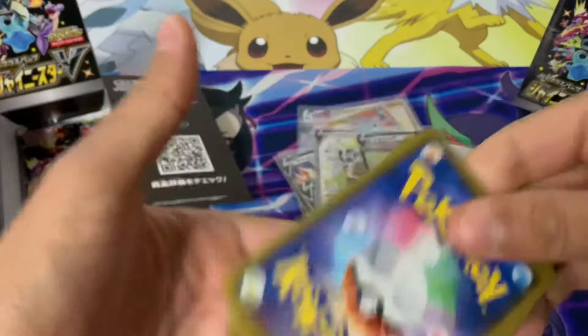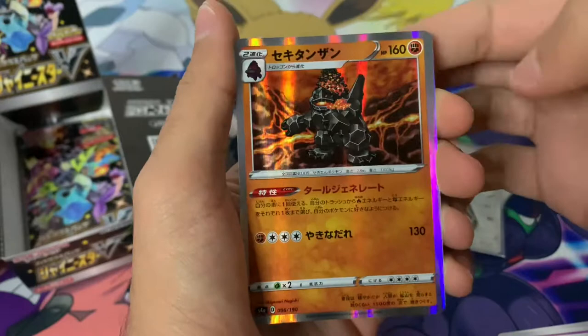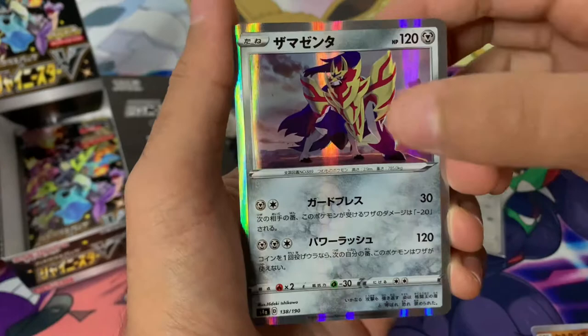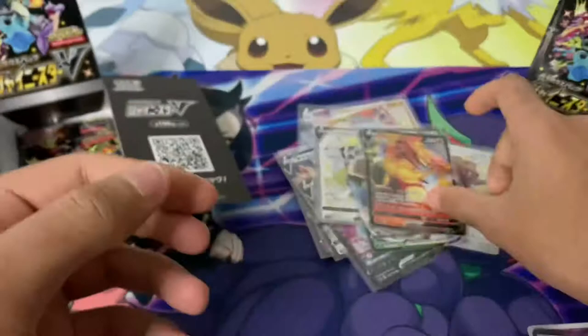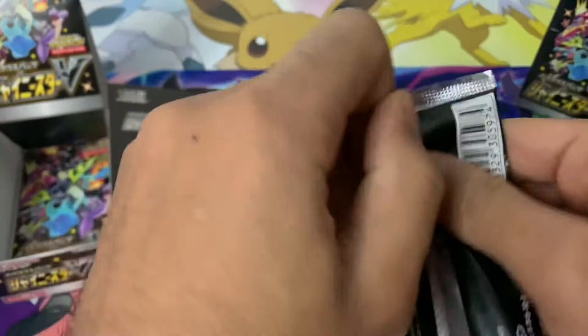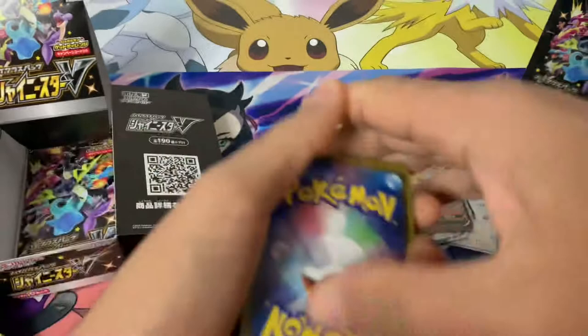Here's a code card for you, beautiful people. It took me so long to get this set and I've been so hyped for it — at the moment it is not disappointing at all. We're getting shinies, we're getting Amazing Rares. There's a Coalossal there — I really love the Coalossal gold card in the Darkness Ablaze set. Then we've got a Centiskorch V in this pack, very nice. There's a shiny of that as well.